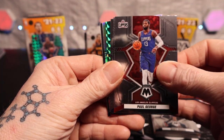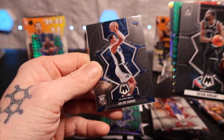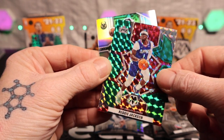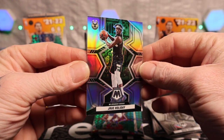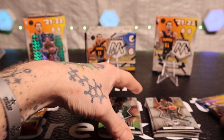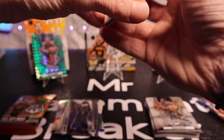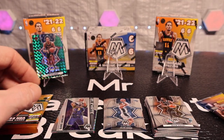All right, we got Paul George, Kevin Durant, backside Jenna Suggs rookie — nice. Got Trendon Watford, our silver is Jrue Holiday — nice card. Okay, we're gonna sort these out. Parallels, rookies, base.